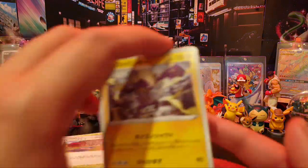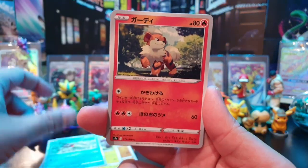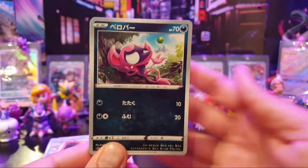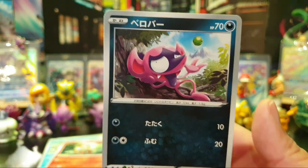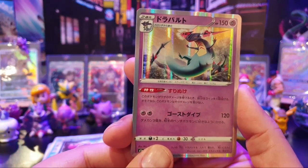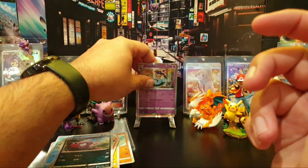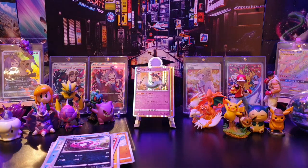Let's move on to the next one, which is a Toxtricity — a very nice card. I think Toxtricity is getting its own V card very soon. I love this little guy here — it's an Impidimp, which is a very cheeky little Pokemon. And we have Dragapult hollow. Doing pretty well with the hollows there. Single V card yet — we've got a VMAX. I wonder when we're going to get some more.